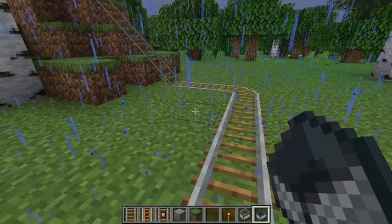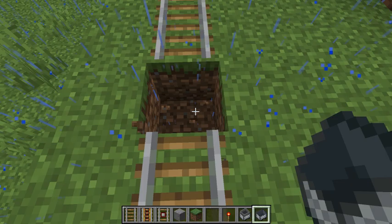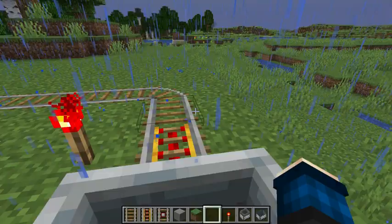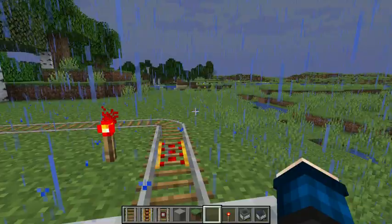So what I'm going to do is jump out and put a power rail about right here. There's the power rail — and we need power, so that's why we put a redstone torch next to it. Now our redstone torch is powered up. I'm going to jump in the cart, hit the W key to mosey us along until we hit the power rail. Now we've got enough energy to get back up the hill. So: down the hill, around the track, power rail, up the hill.